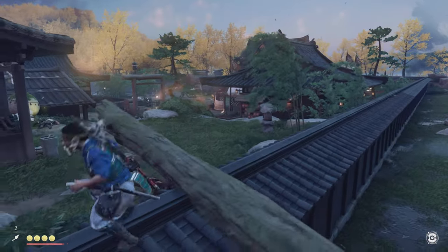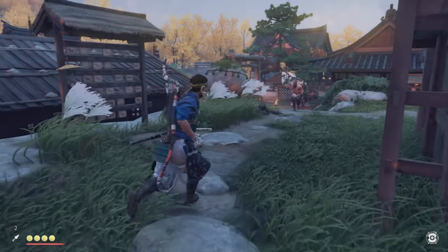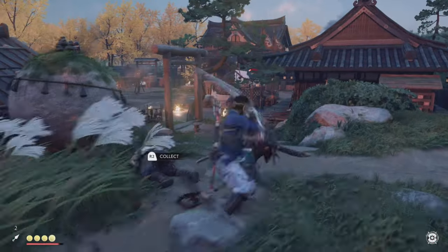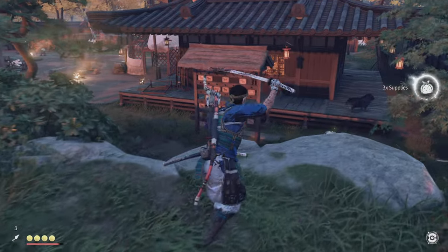It looks like based on that arrow we didn't lose them, so we'll go ahead and go loud at this point, move through this dojo, and liberate the area. Then we'll move on to the next main mission of the day, which we're gonna focus on — the blacksmith mission around Yuna's brother.